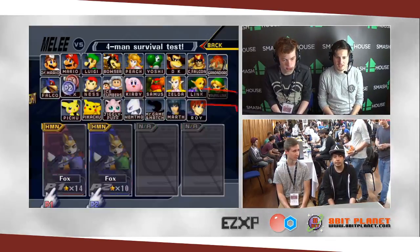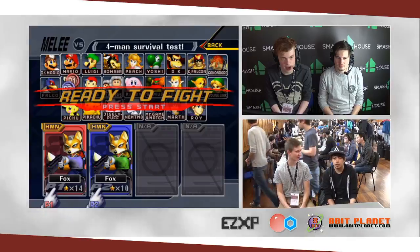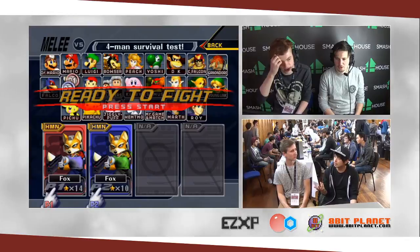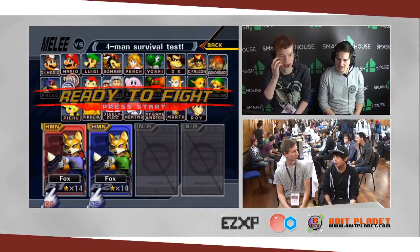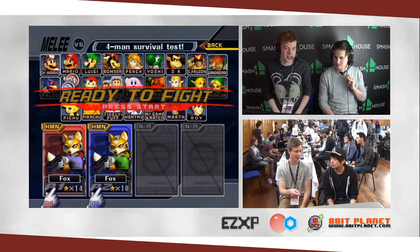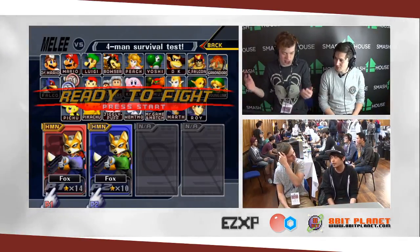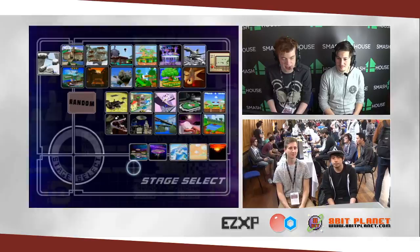I wonder where Yenifs is going to take it. I don't know whether Yenifs is one of those guys who prefers the chain grab on FD. I don't know whether we're gonna see that — I feel like Zola would be a lot more clean with it. There is a stereotype of European Foxes being super good at chain grabs. That's what they do. So we'll have to see.